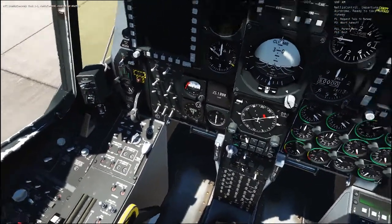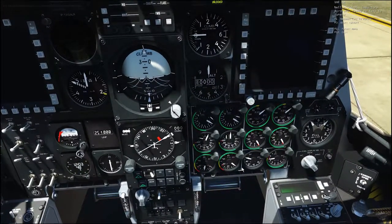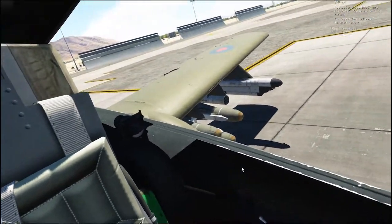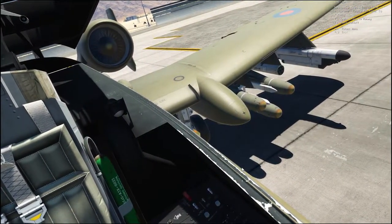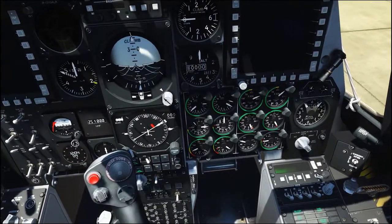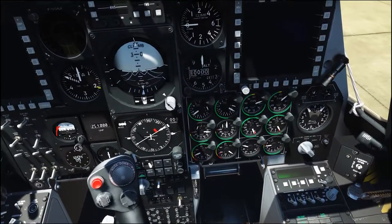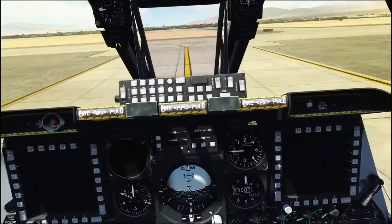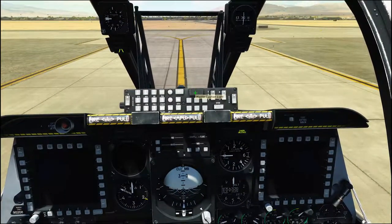Now you need to put your left throttle from the off position to the idle position — that will start spooling up for you. If you're using keyboard control to get out of the off detent, for the left engine it is Right Alt + Home, and for the right engine it's Right Control + Home. That will bring your throttle levers out of the off position. The engine's spooling up nicely.